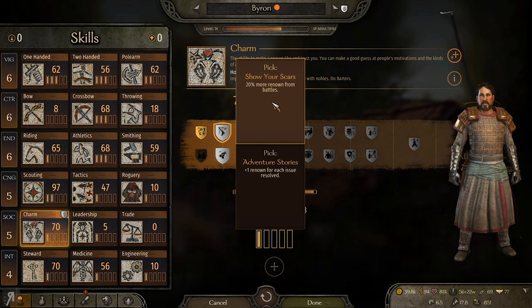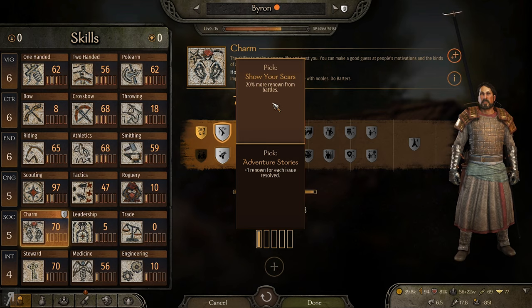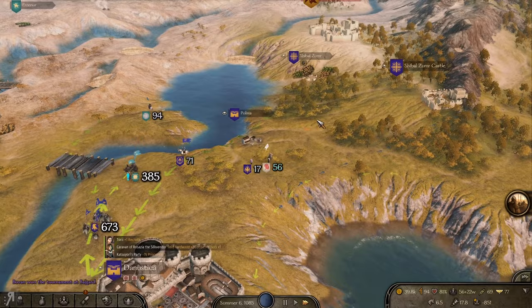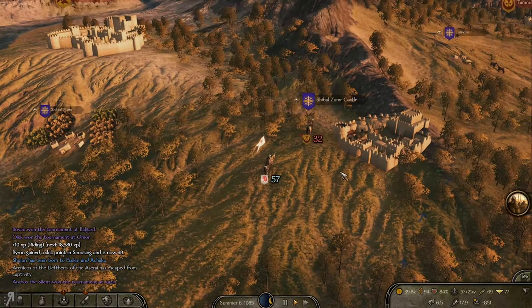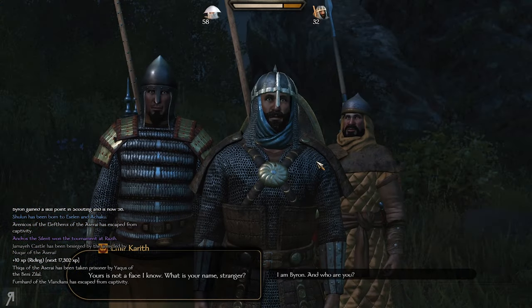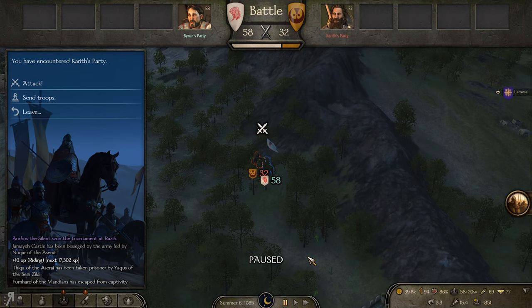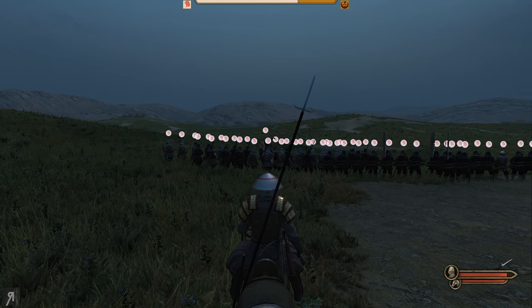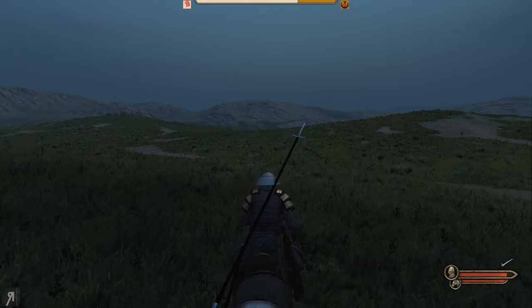If you're focusing on quests and tasks then Adventure Stories is probably good, as it gives plus one renown for each issue resolved. But for me, 20 more renown from large-scale battles is much better. I'm sorry Carath, but I'll have to fight you right now. I was thinking I'd be attacked relatively soon. Every time I've encountered Carath in previous series and gotten him to join our faction, he's always been a fantastically loyal guy.